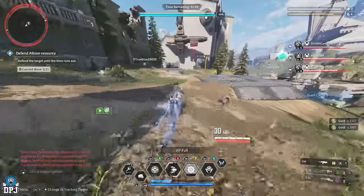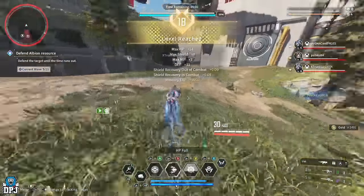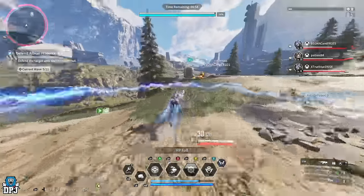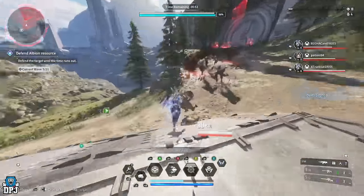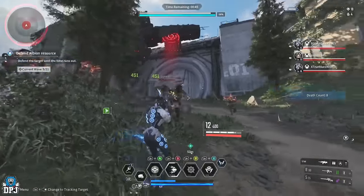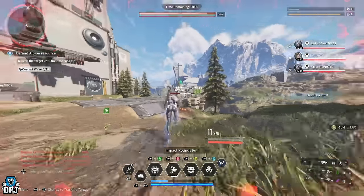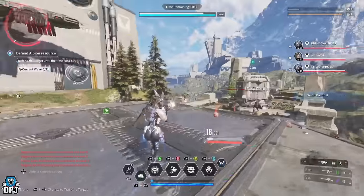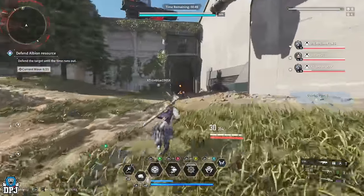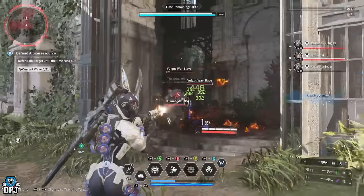I suggest you abort the mission at wave seven and simply come back and repeat it — start it again and again. Or if you're in a full team and think you can get to wave 21, you earn around 700,000 gold. You just wait 20 seconds for the mission to initiate, then kill enemies left and right. They spawn in hordes, and on higher waves even more enemies come. It's just ridiculous.